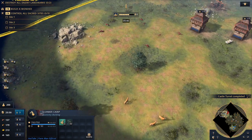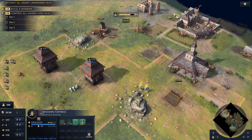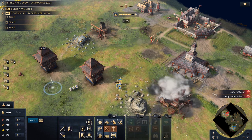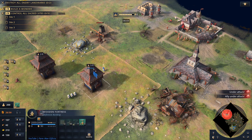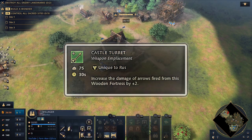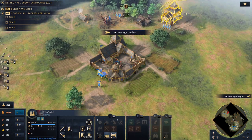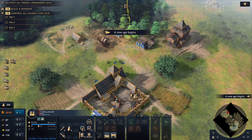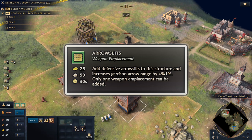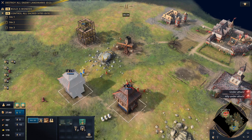Once we've got eight on food again, send new villagers out to wood. We're going for a third wooden fortress - we've got plenty of stone and gold, and we're already queueing up upgrades in our wooden fortresses. Not arrow slits just yet because we need feudal age for those, but we've got castle turret for some of the wooden fortresses, which increases arrow damage by plus two - hugely powerful and available even in dark age. Keep getting new villagers going to wood, and the villagers that finished building the kremlin also go to wood. Now queue up arrow slits from the wooden fortresses and garrison a couple of scouts in them to keep them firing.